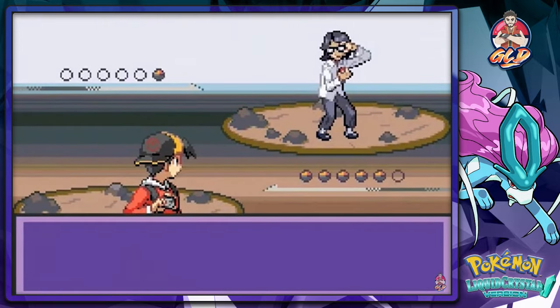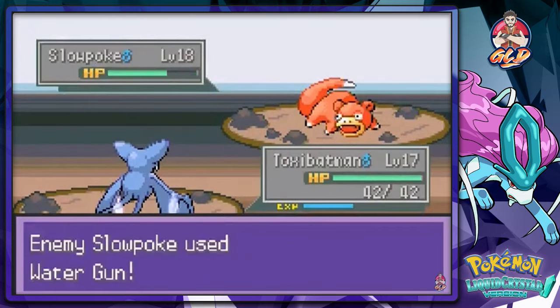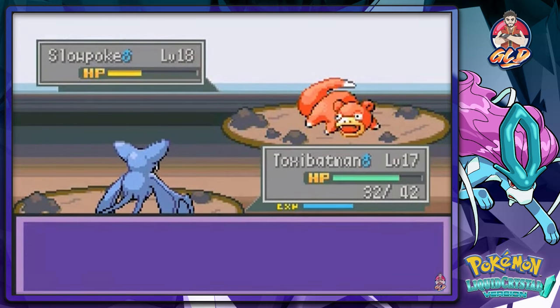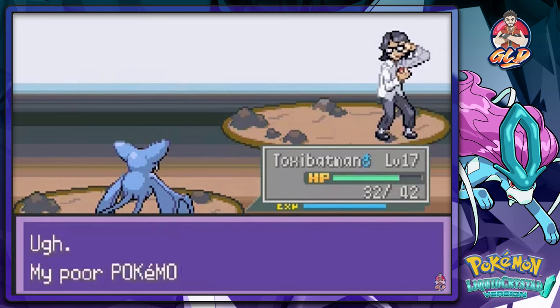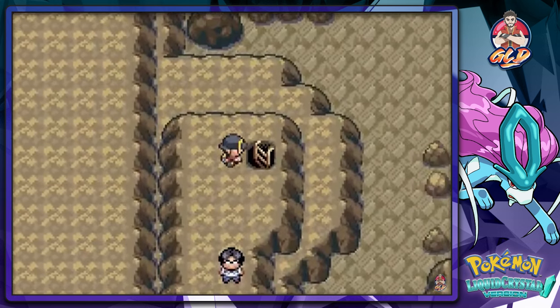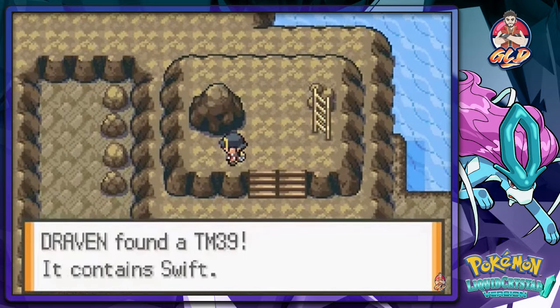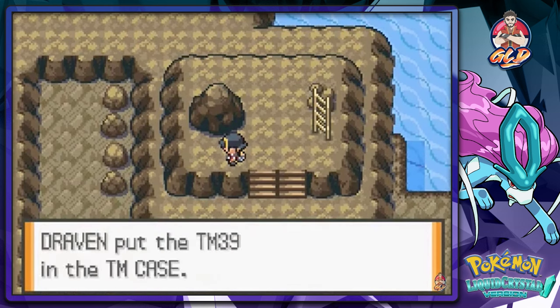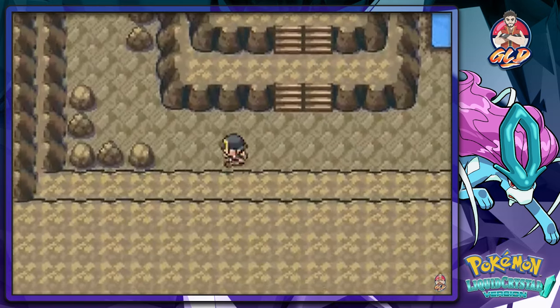Another battle against Pokemaniac Philip — he comes out with a Slowpoke. Speed button engaged. These trainers actually use their items, which makes things difficult. We pick up TM39, which is Swift — a decent move. Then we get surprised by another trainer and hit the speed button again.